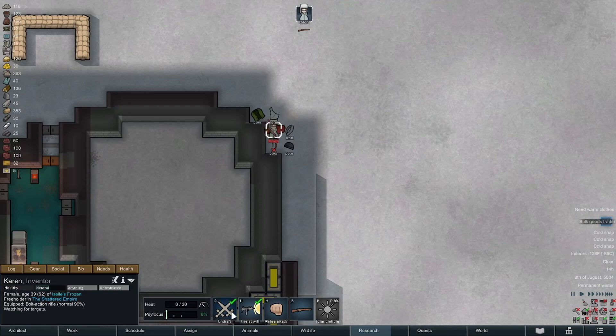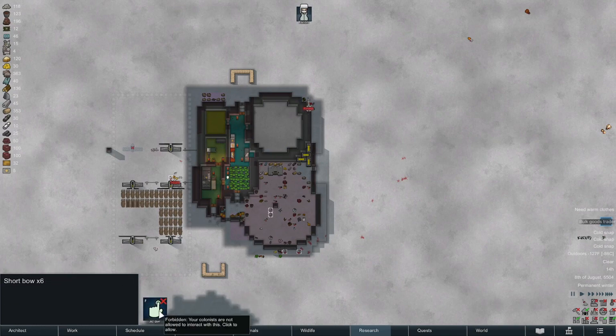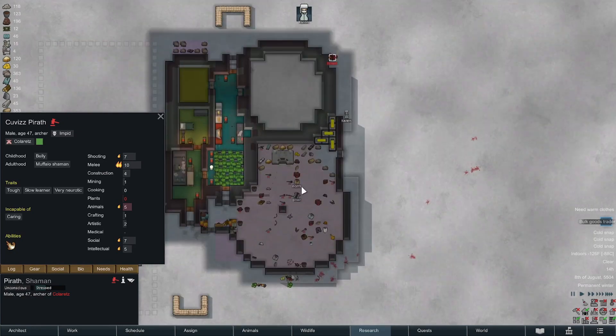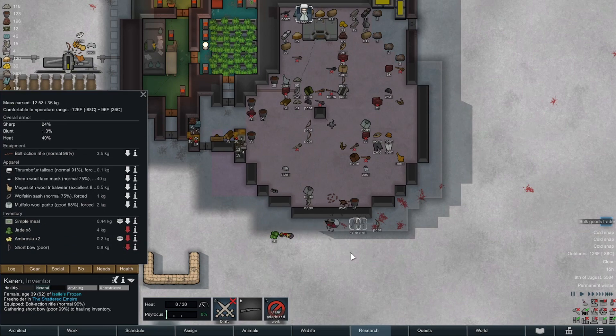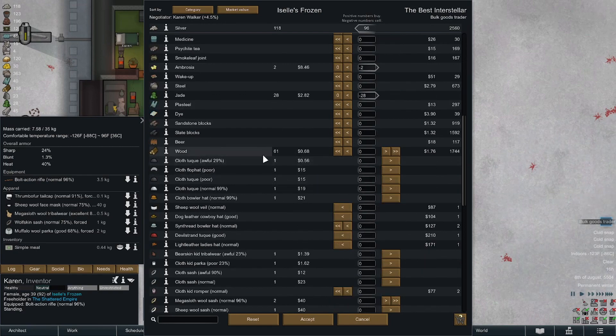A bulk goods trader! Let's round up what gear we can — I want those bows. I'm gonna round all that stuff up, go inside and call the bulk goods trader. I should have definitely checked these people's traits: tough, slow learner, very neurotic — that's why he held out so long. If the ship leaves before I have the ability to call it I'm gonna be most pissed off. We don't want to sell any meat. Ambrosia can go. We could do something awesome with the jade, but what are we talking about here — that's way too much cash not to pass it all on.